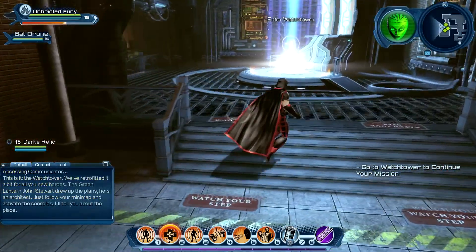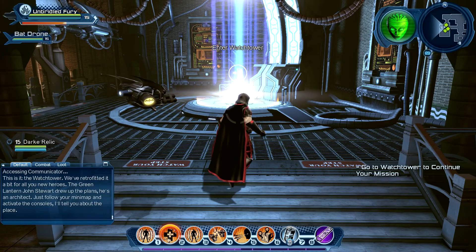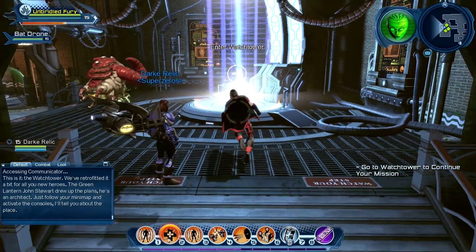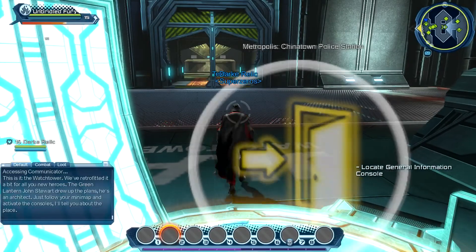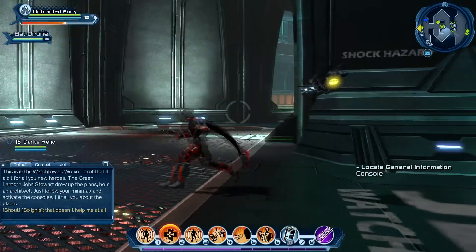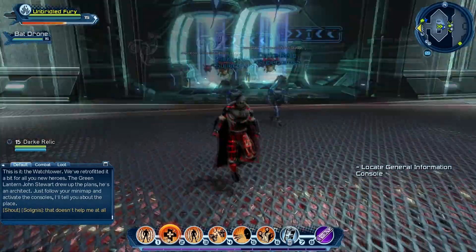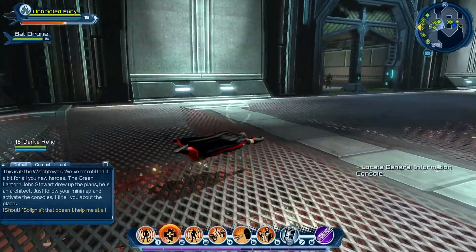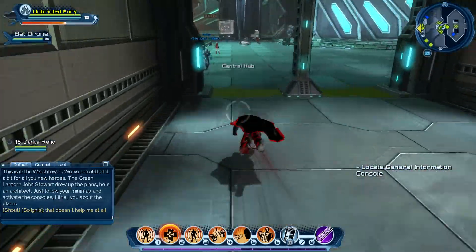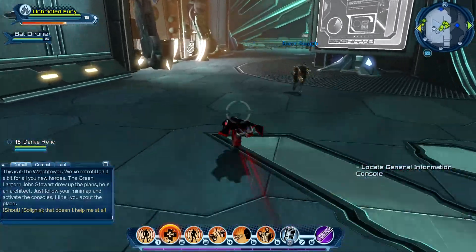This is it, the Watchtower. We've retrofitted it a bit for all you new heroes. The Green Lantern Jon Stewart drew up the plans — he's an architect. Just follow your mini-map and activate the consoles. This will be an introduction to the Watchtower, which is a hub for all heroes in the game. This is where everything is centralized, and also where a lot of the endgame stuff happens — collecting tokens to get armor and endgame gear. The idea behind this quest is to give you a tour around the Watchtower, because it is quite large. So we're going to go console to console and it'll tell us a little bit about each area. This will be a good introduction — I probably should have done this earlier, but it's a good introduction for everybody.